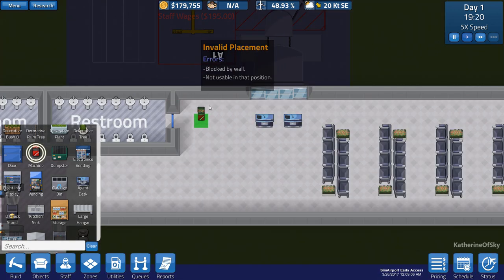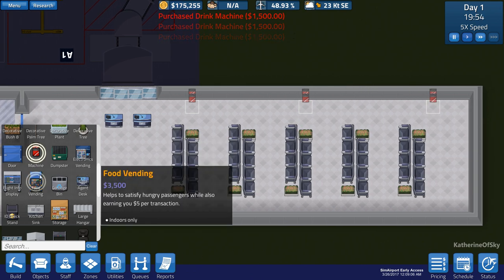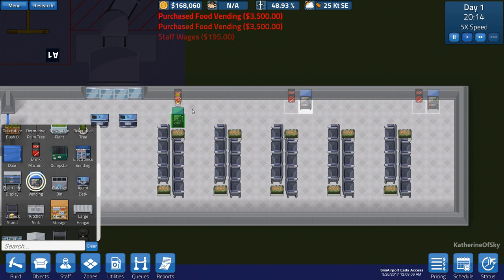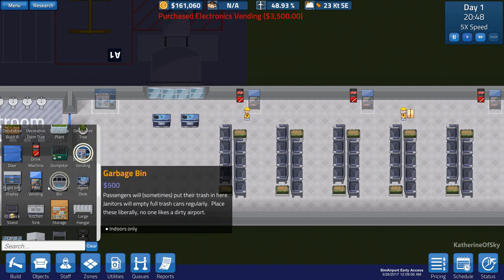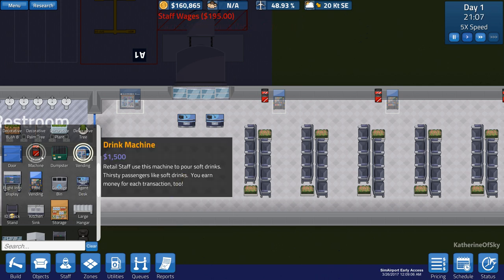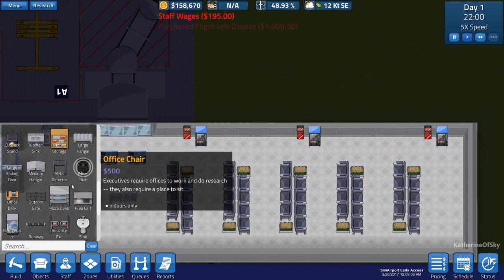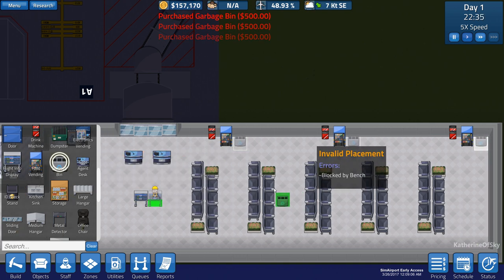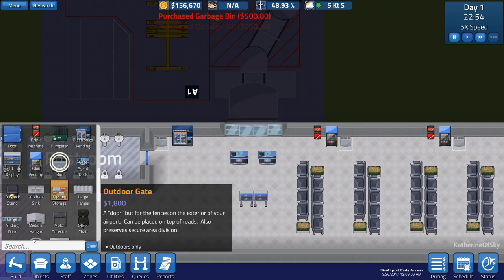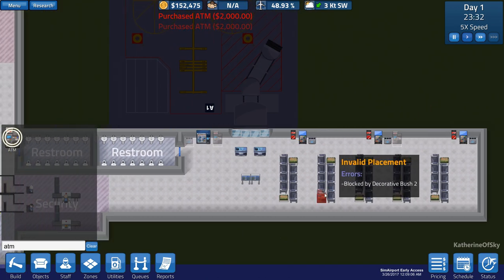We need to build vending machines because these are going to help our income quite significantly, and to get people fed before we can build a cafe or something. We also need an electronics vending machine and a drinks machine. These things generate money for us — I forget exactly how much, but they do actually generate money as you'll see shortly. Let's put some flight information monitors as well. And I forgot an ATM — we need an ATM. Let's put one right here and one over here.